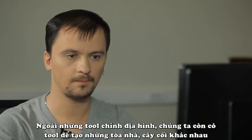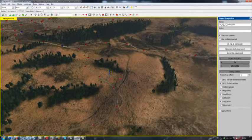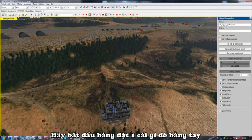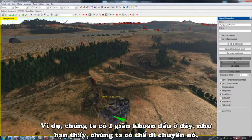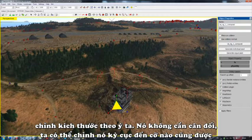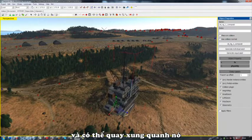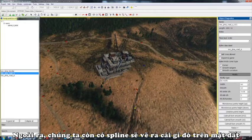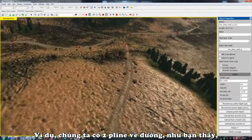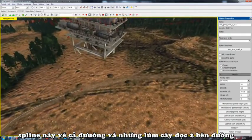Apart from terraforming tools, we also have tools to create all kinds of different buildings, plants, and so forth. Let's begin by placing something manually — just by creating a new asset. For example, we have this oil derrick here. As you can see, we can move it however we like, resize it if we want — it doesn't have to be proportionate, we can make it disproportionate if we need to — and naturally we can turn it around. Apart from that, we have splines which draw something on the landscape. For example, we have two road splines. The road spline not only draws the road, but also places those little bushes along its length which often sprout by the roadside.